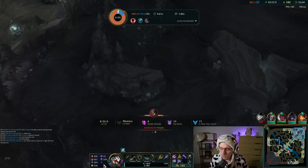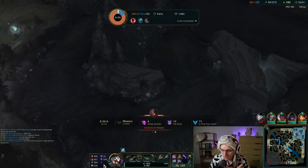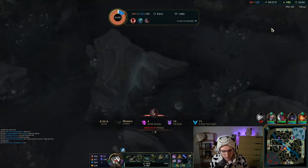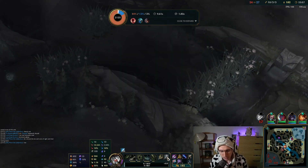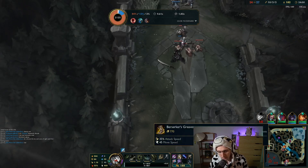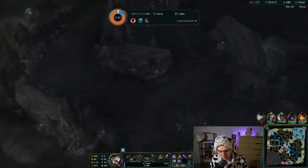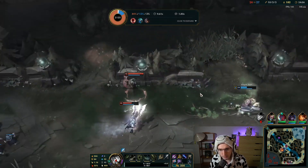We have 55% crit rate — and remember, Alpha Strike can critically strike. We've got 266 AD, 1.16 attack speed. Overall we're going to be seeing some really heavy burst here. I'm really looking forward to it.